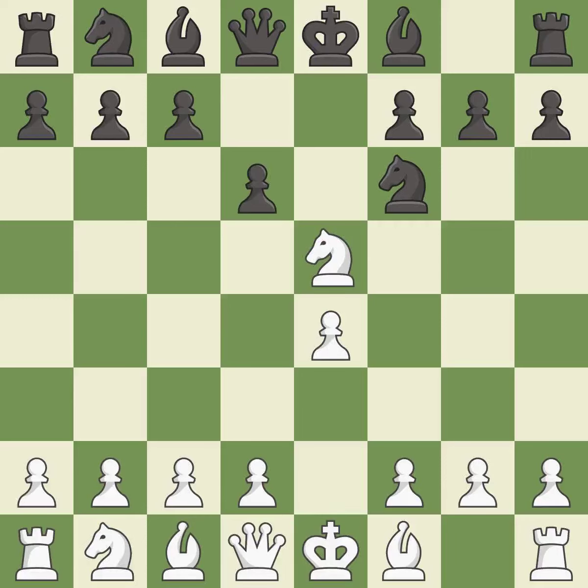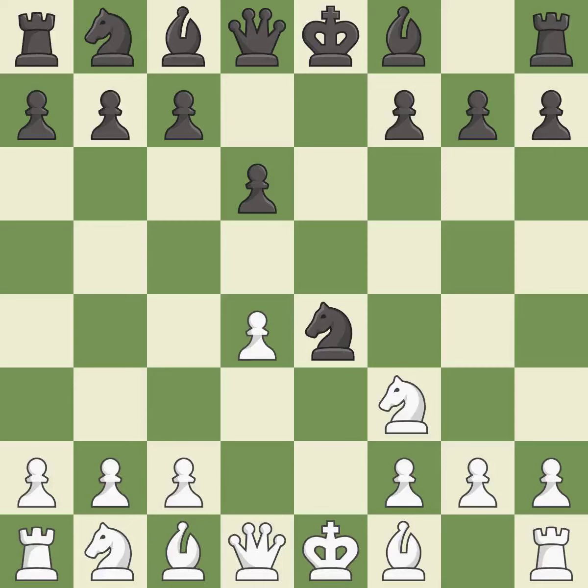d6 attacks the knight on e5 and allows the light-squared bishop to develop. Nf3 returns the attacked knight back to the f3 square, where it supports the d4 square and fights for the e5 square. Nxe4 captures the e4 pawn and places the knight in the center of the board, where it controls many important squares. d4 takes space in the center, controls the e5 and c5 squares, and allows the dark-squared bishop to develop.